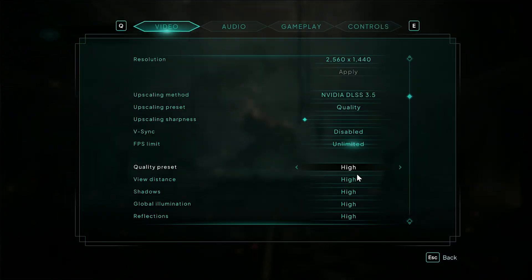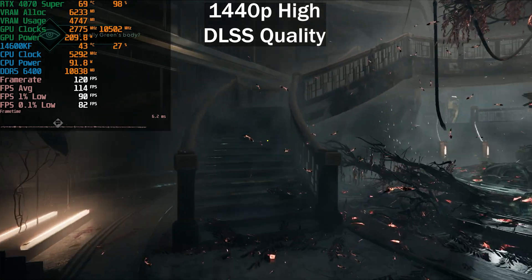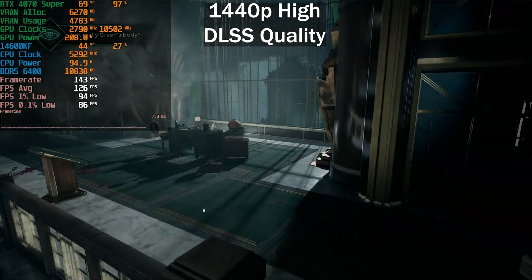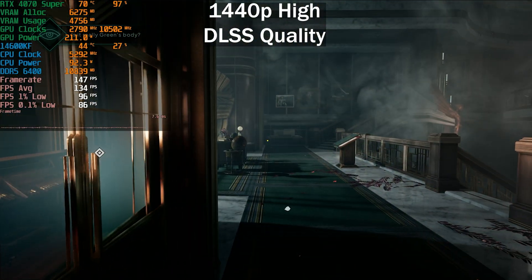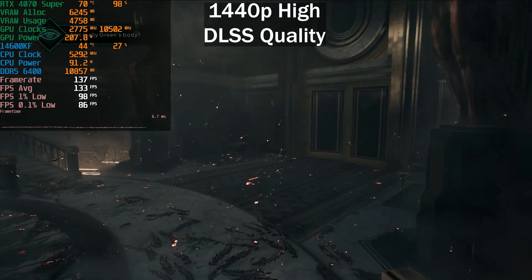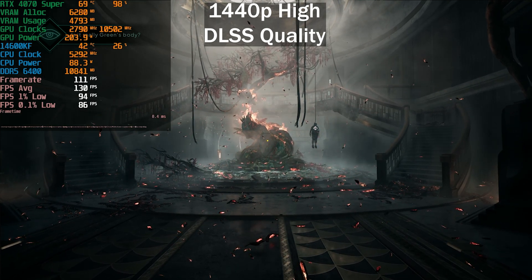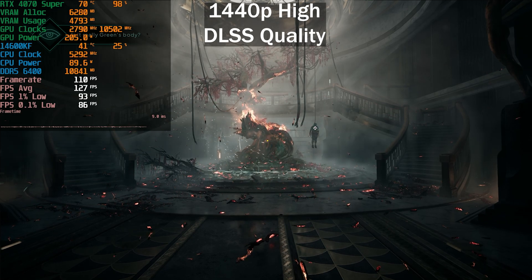Enabling DLSS Quality on the High preset takes us from 75 FPS in that specific spot up to 112 — this is probably where I'd personally play the game. The game does not support NVIDIA Reflex, and at times the input latency feels very sluggish, so you may want to force-enable Reflex using third-party tools. Average: 130 FPS, 1% low at 94, 0.1% low at 86.